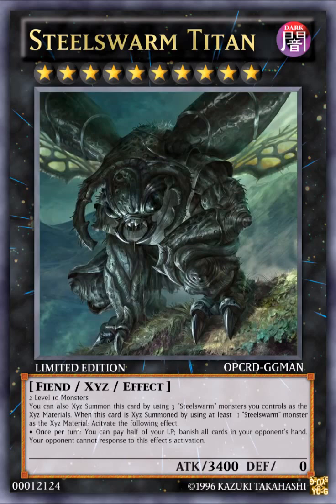The next card is Steel Swarm Titan. It's a DARK Rank 10 Fiend XYZ Effect Monster. It requires two Level 10 monsters, but you can also XYZ summon it by using three Steel Swarm monsters you control as XYZ materials. When this card is XYZ summoned by using at least one Steel Swarm monster as XYZ material, activate the following effect: once per turn, you can pay half your Life Points to banish all cards in your opponent's hand. Your opponent cannot respond to this effect's activation. It has 3400 ATK and 0 DEF.